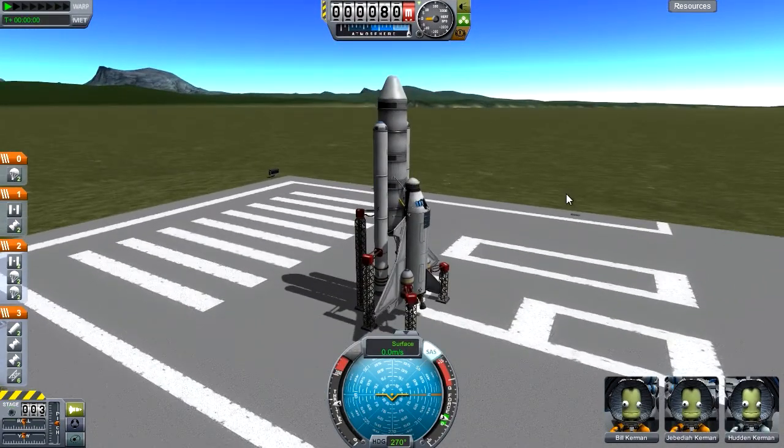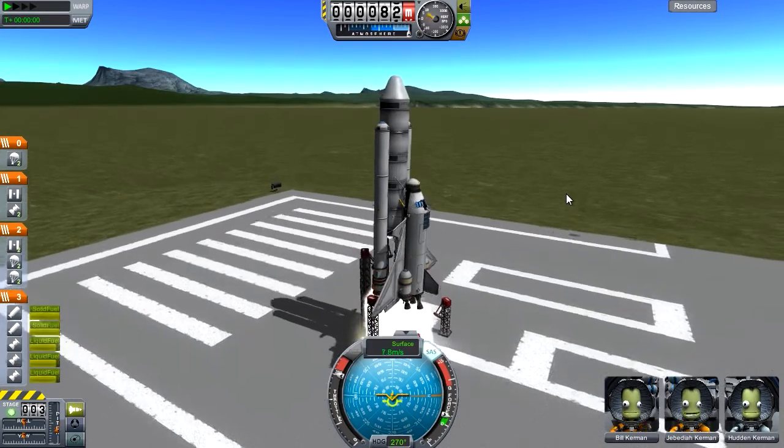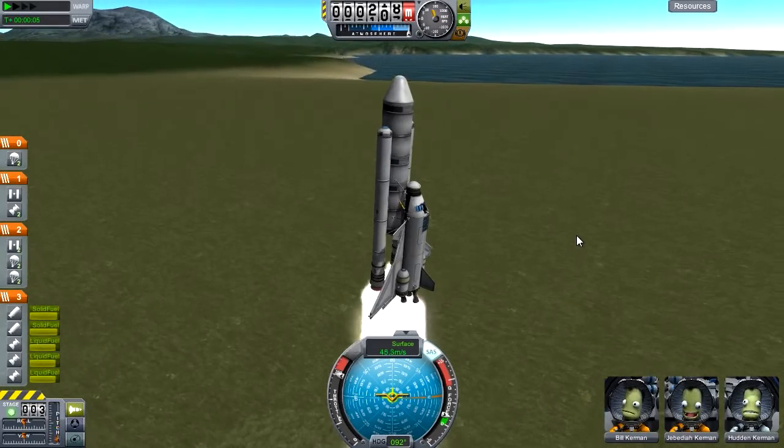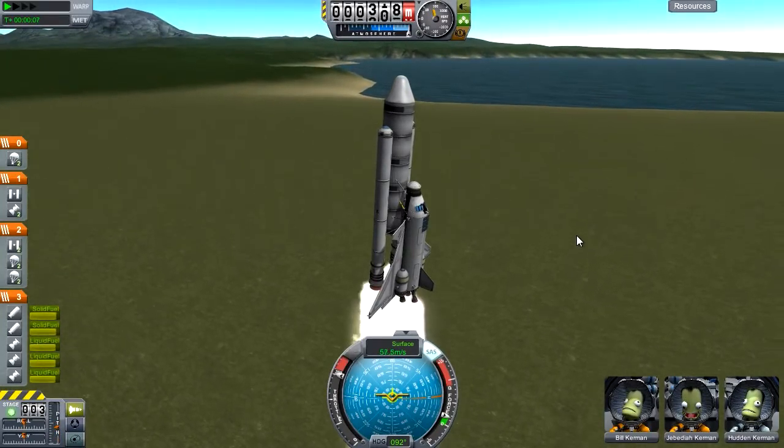So I'm going to throttle up and turn on the SAS. I've launched this once with these design changes and it was absolutely fine, so I'm going to try again. I've got the same crew because they seemed to be able to pilot it fairly well last time.